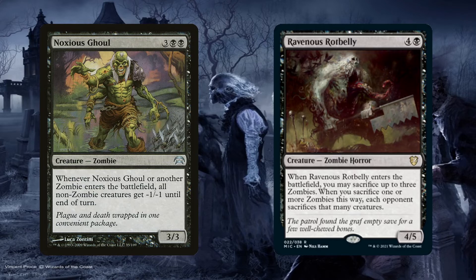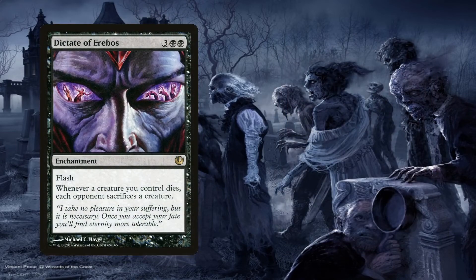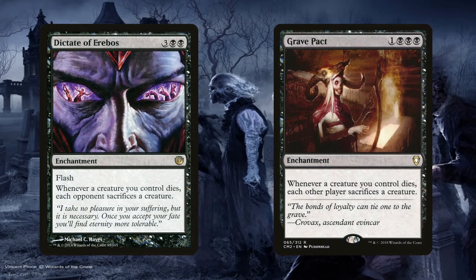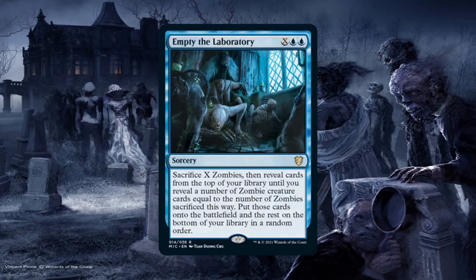While on the topic of aristocrats, I had to include my two favorite mono-black enchantments: Dictate of Erebos and Grave Pact. Once you have a good token sacrifice engine going, you can very easily start wiping the board as a side effect, which also serves to pave the way to send all of your zombies towards your opponents. Empty the Laboratory, the last card in the section, not only serves as an epic mana sink sacrifice outlet, but if you sacrifice enough zombies and pay enough for the X, you can essentially cheat a ton of zombies straight from your library — this can be quite the game changer in the mid to late game.